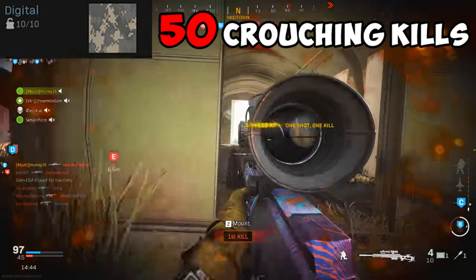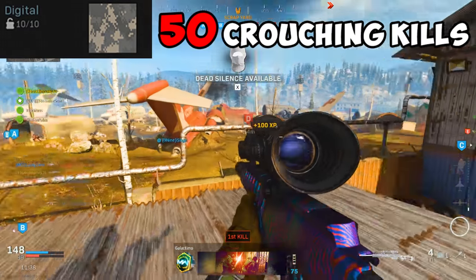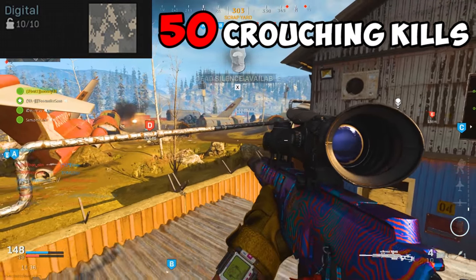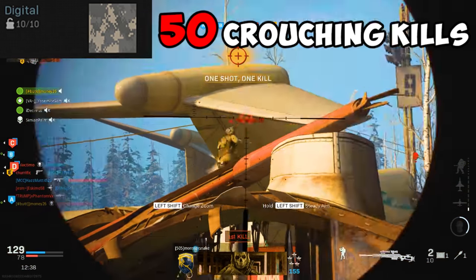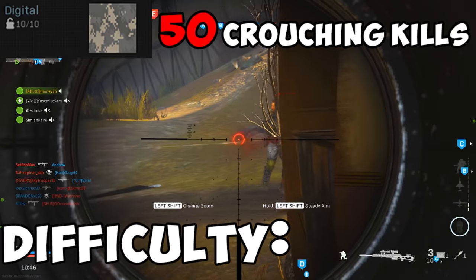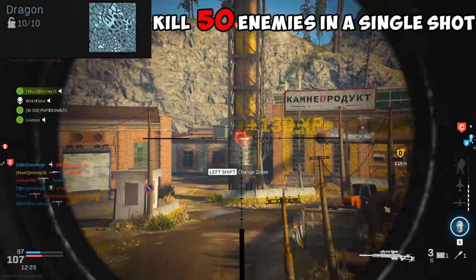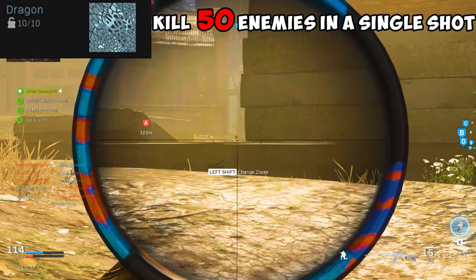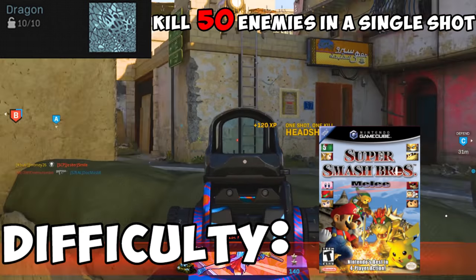Digital requires you to get 50 crouching kills. These are really easy if you camp just a little bit. Snipers are literally made to sit still and use from a distance. Plus crouching with a bipod, or even just in general, gives you increased accuracy, so why not do it? Difficulty? Dumb. Dragon requires you to kill 50 enemies with a single shot. Snipers almost always kill in one shot anyways, so switching to hardcore just makes this challenge even easier. Difficulty? Stupid easy.